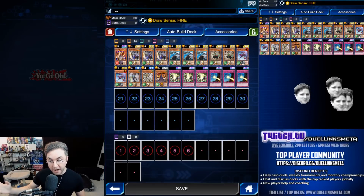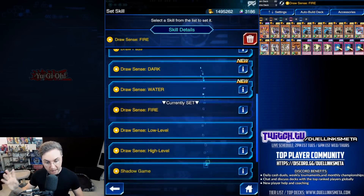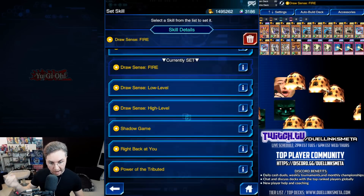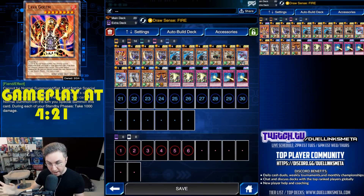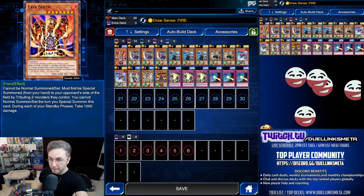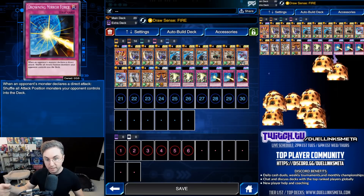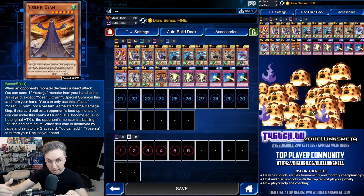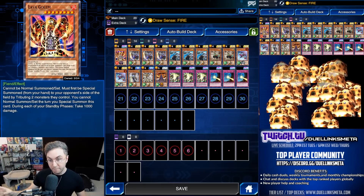This build is inspired by my last Yosenju build, where we are playing Draw Sense Fire. After we lose 1,500 life, we can add a Lava Golem from our deck to our hand. Lava Golem tributes two of your opponent's monsters — and you'd be playing Yami Marik, so you want to play Marik with this to get that cutscene. Tribute their monsters, give them the Golem, then they burn for 1,000 every standby phase. That isn't our main win condition, but it is a great one.